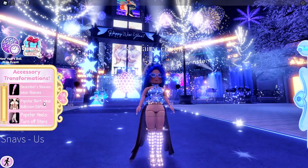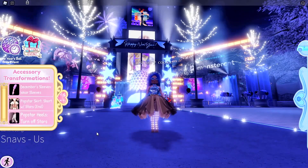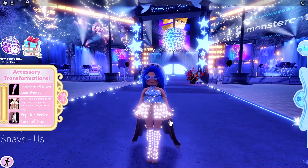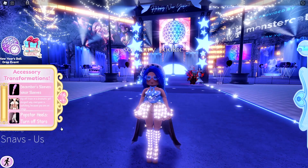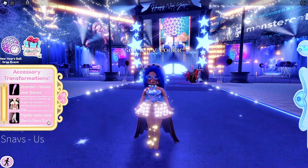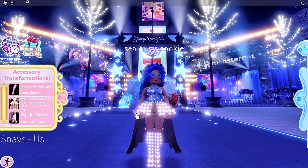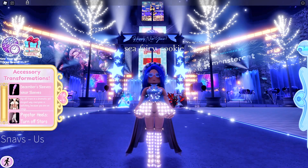I can also select 'wear ballroom edition,' which makes it super duper long — I can barely recognize the skirt anymore. There's also 'short stars end' which brings it back to normal. They also made it so you can toggle the heels and wear pants or shorts. So they've really expanded the customization options on this item.